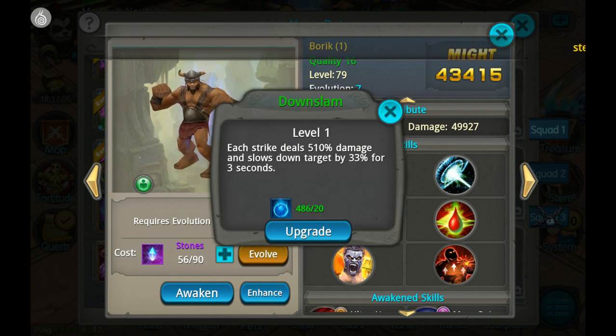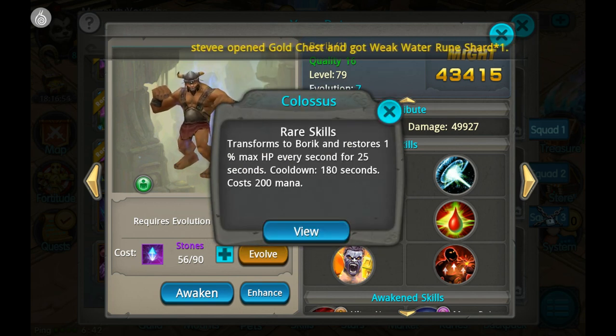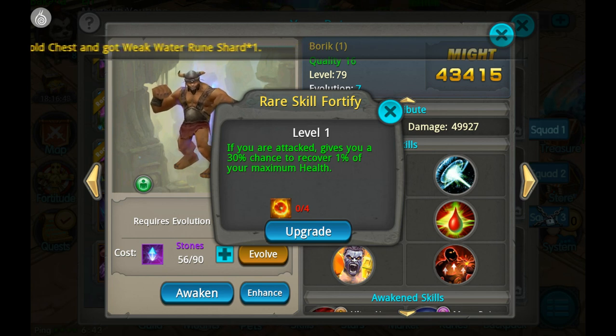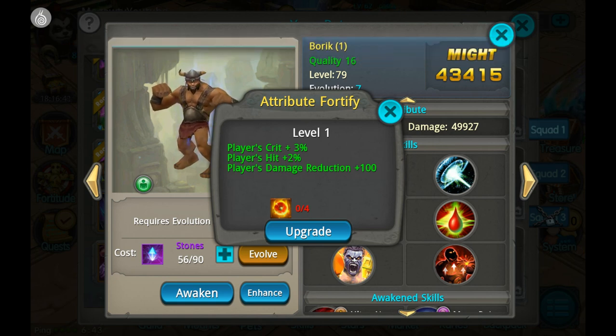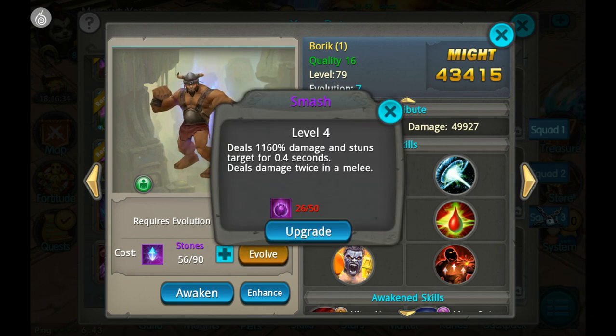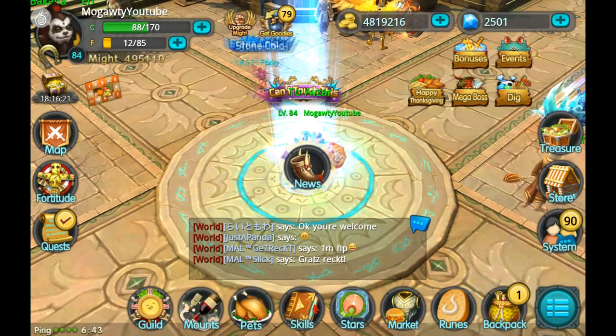His other enhanced skills are actually also rather good. The down slam is still at level 1 — let's upgrade it as far as we can, get it to level 3 for now. 610 damage and it slows down the enemy, so really good. Also the rare skill: 30% chance to recover 1% of your maximum health — 30% is a pretty high chance when you're getting attacked all the time. And there's crit rate and hit rate, some very good stats. Boric is definitely way up there as one of the best pets to enhance, maybe the best.